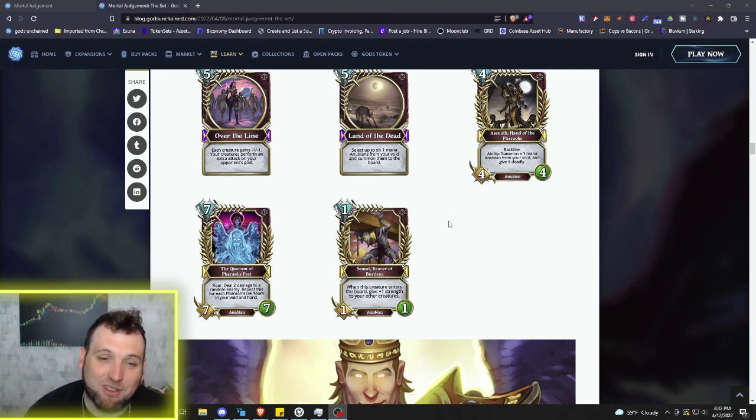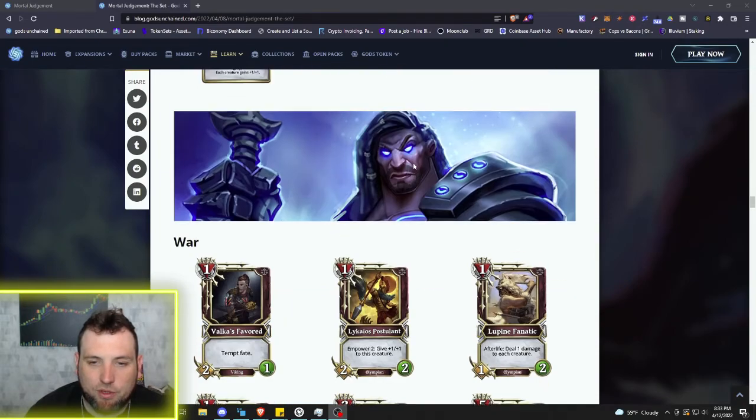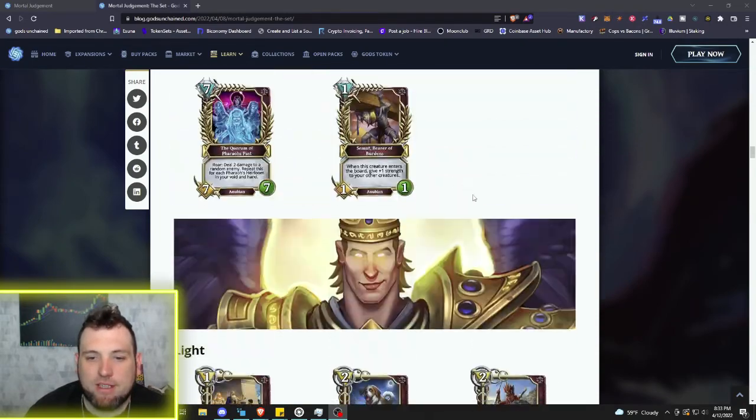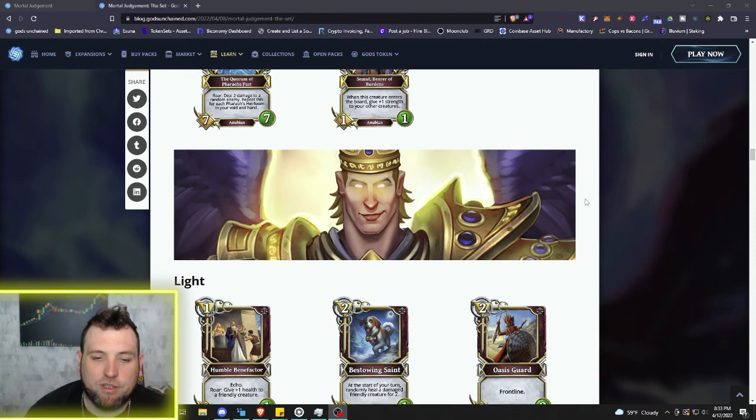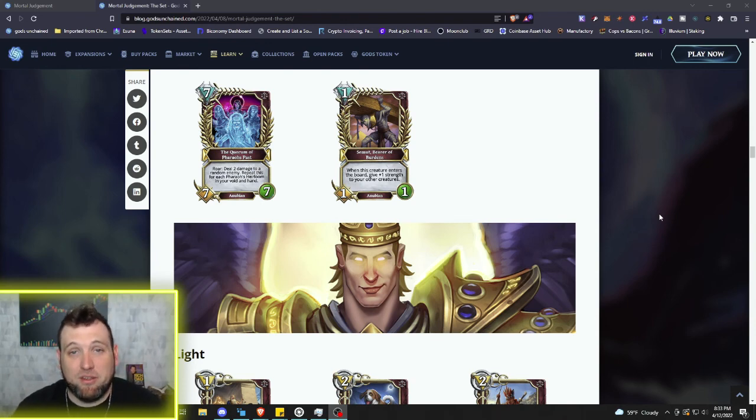I'm ready to go — excited for the Nubians. Next video will be the Light god and then the War god, so if you haven't yet subscribed, hit that notification bell. Come take a look at the next two gods and the crazy cards of this Mortal Judgment set. Check out frameworkfortune.com, sign up free, and come join us in the Discord. Let me know your thoughts on the Death cards of Mortal Judgment — which cards should be nerfed or buffed. Appreciate everybody joining me, as always stay safe out there.